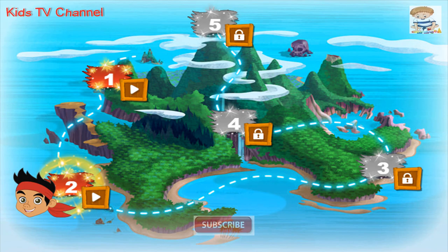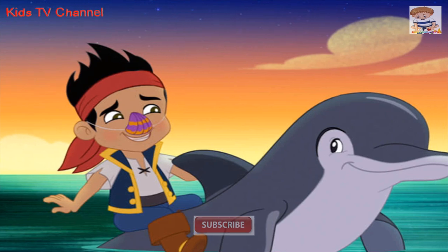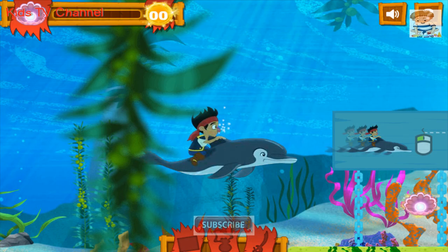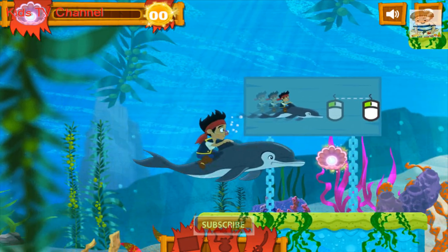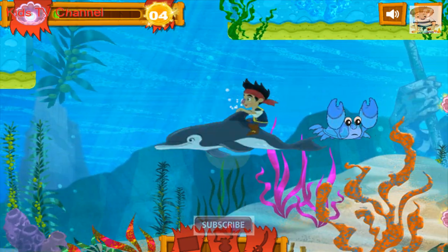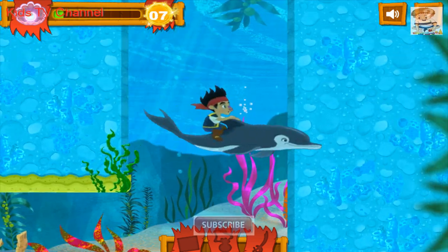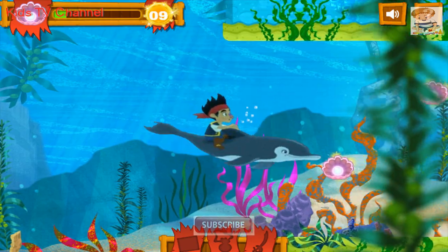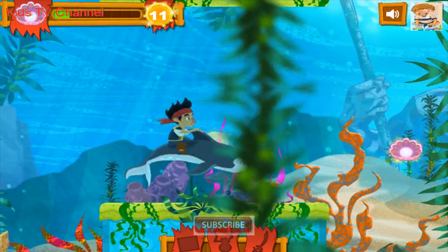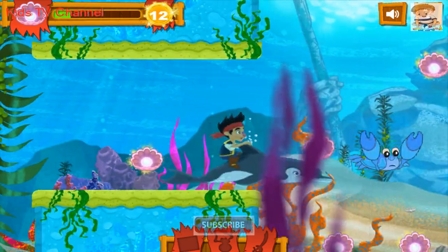Let's explore Neptune City and find the ink for Cubby's map. Click the mouse where you want Jake to swim. Whoops! Be careful! Yay hey! All tied!